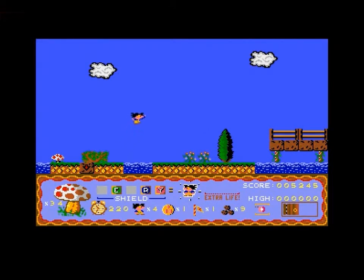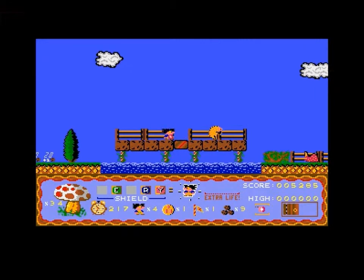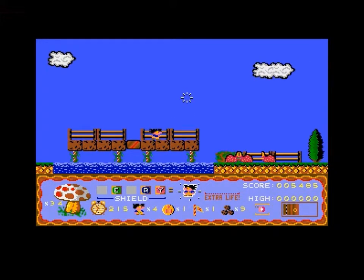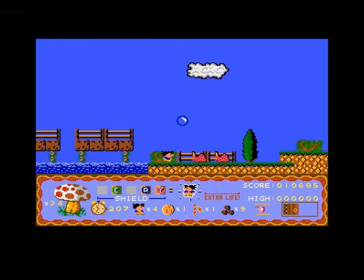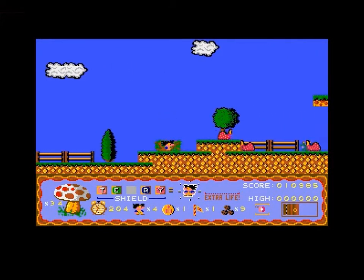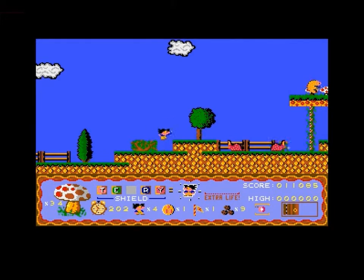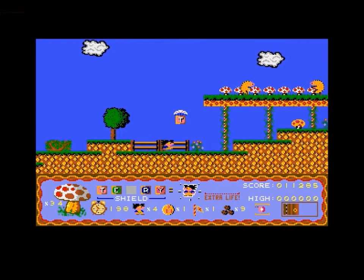So the first level is pretty easy but the difficulty gets way higher as the game goes. Another weird thing about the physics: if you noticed I broke the brick and you have to stand on the corner - if you stand in the center it won't work. I don't know why.